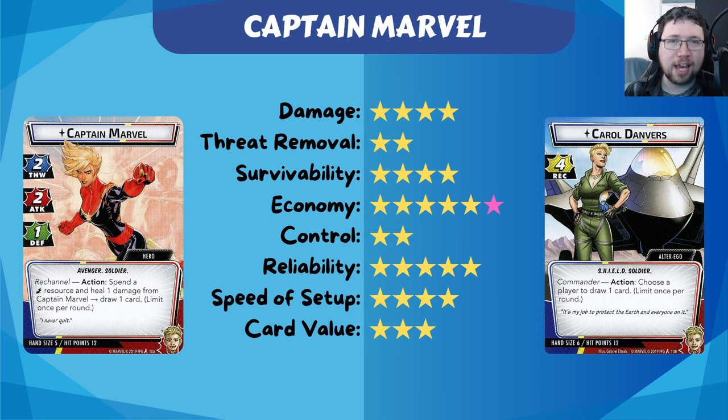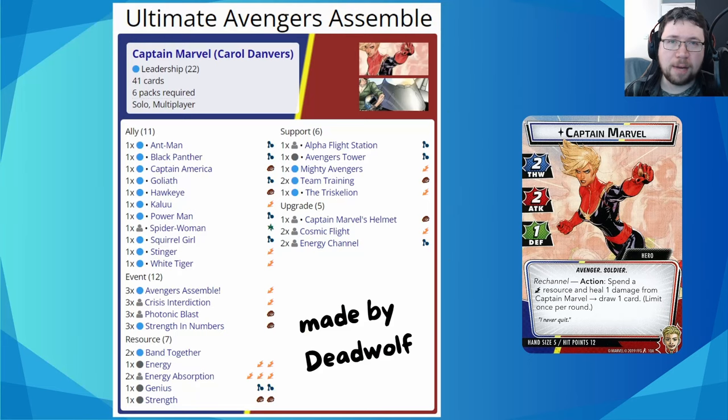The first deck we're going to look at takes advantage of that, and this is a deck made by Deadwolf. It's called Ultimate Avengers Assemble. It's a leadership deck that's all about putting up a massive amount of allies as quickly as you can, then using Avengers Assemble to do a huge burst of damage. Leadership Avengers Captain Marvel is kind of a classic — very, very strong.